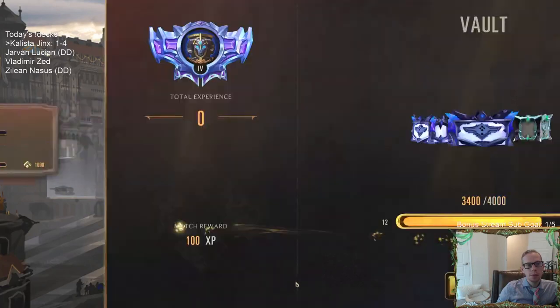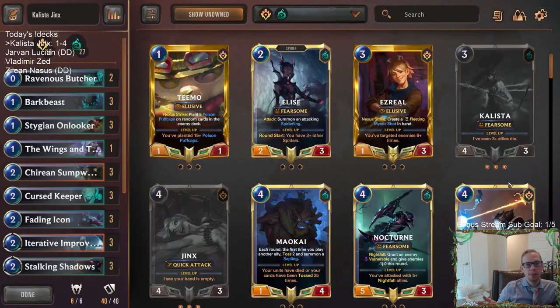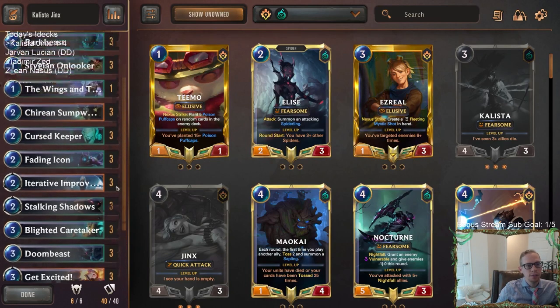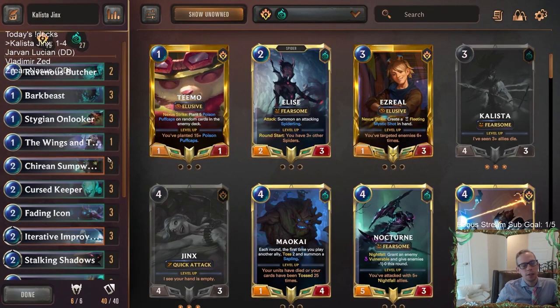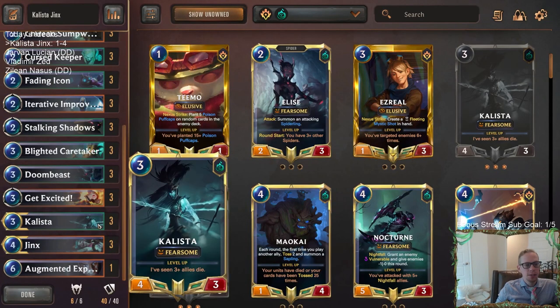This is the same list we went 5-0 with 10 days ago, now we're 1-4. That's just the variance of playing five game sets - we had more good fortune last time, opponents didn't have as good of hands. This time opponents had a lot better hands and we didn't have as good fortune. Same deck can go 5-0 or 1-4. What your opponent's doing has a lot to do with whether or not you are winning.